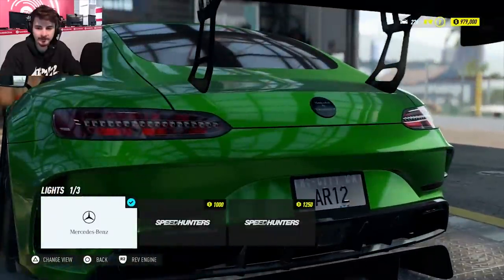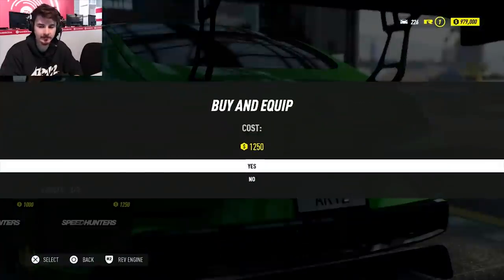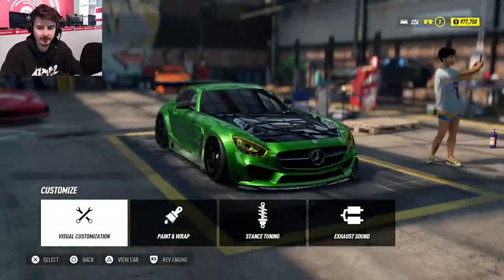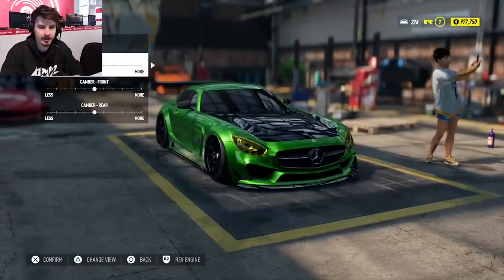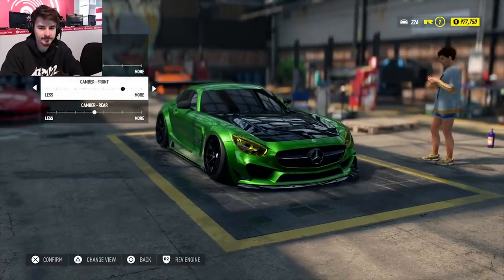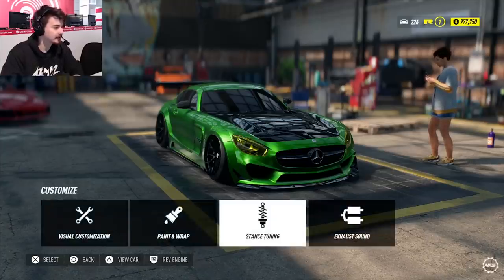Did I forget the rear tail lights? I did. My bad. We can black them out. There you go — black and green theme. Looks good. It looks like Hulk. Stance tuning — we've already got stance tuning. Yeah, we're slammed all the way down. We could give it some more camber if we really want to ruin our car. We'll stick with that though. I think it looks good.